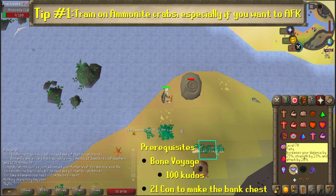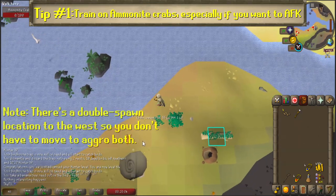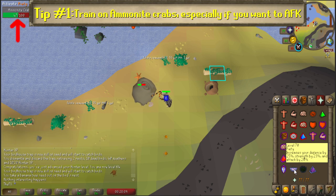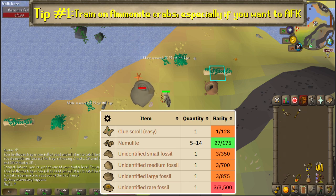Bone Voyage requires 100 kudos to start, and you might want 21 construction to rebuild the Bank Chest once you get to the island. Like sand and rock crabs, Ammonites have no defenses and a max hit of 1, but they have 100 health versus a sand crab's 60 or a rock crab's 50. They also have a small chance of dropping various sized fossils that can be identified and turned into the Varrock Museum for dozens of experience lamps and kudos.